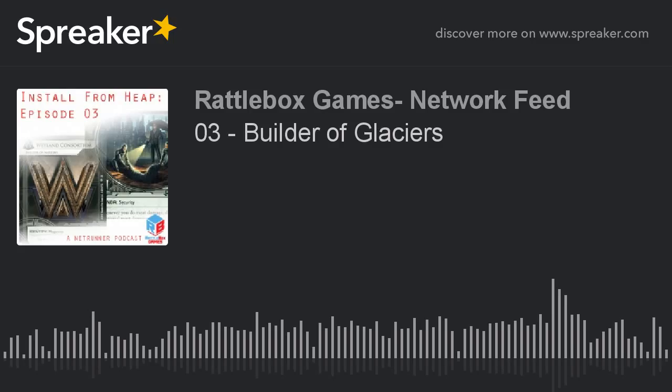Builder of Nations seems like it should work on two angles. First, it taxes the runner with recurring meat damage, making them slower to run and giving you time to score, hopefully. Second, it sets them up for big whammo traps later by keeping them low in cards. Space Camp is a silly card — it's a free trap, meaning it reses for free, that provides one advancement token when the runner accesses it. Like Shock or News Team, it works in the archives too. Once Space Camp is in the archives, the runner has to help you every time they check the trash.